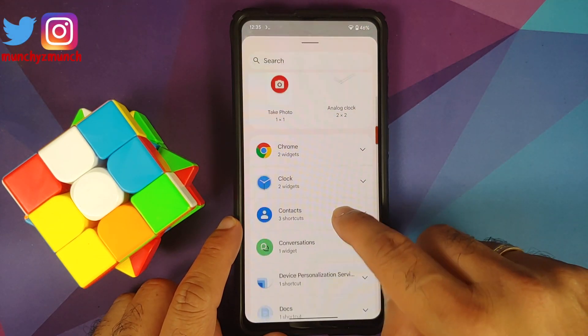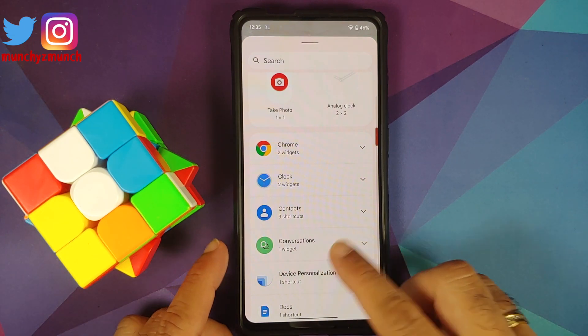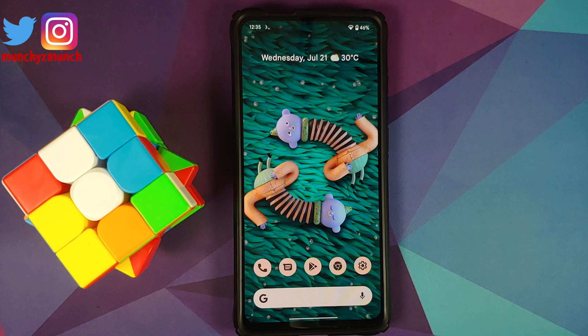In terms of widgets, you do have the new conversation widget, but unfortunately there are no weather or cool-looking clock widgets because Google has not rolled them out yet. Also, theming your Gboard based on the accent colors is not working either — but again, that has not been fully rolled out by Google.